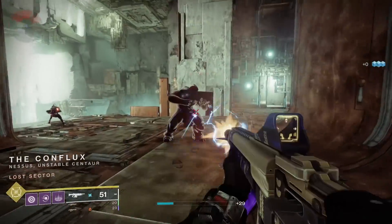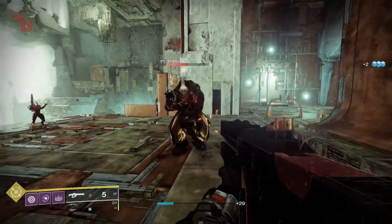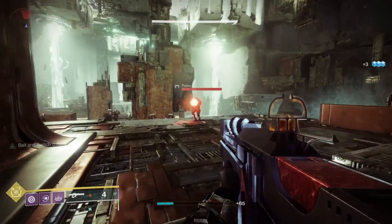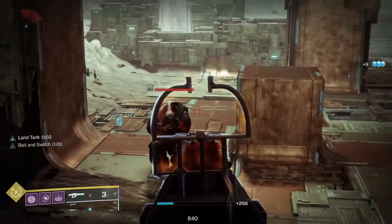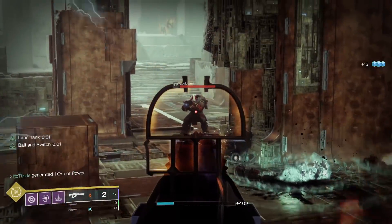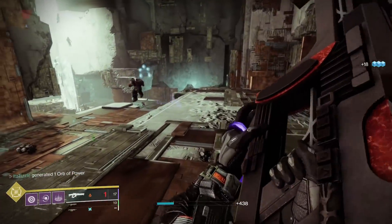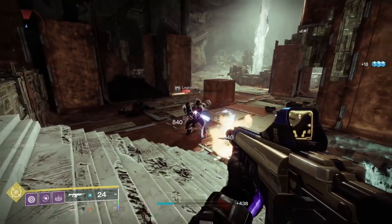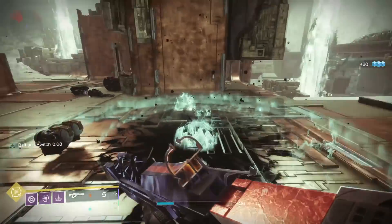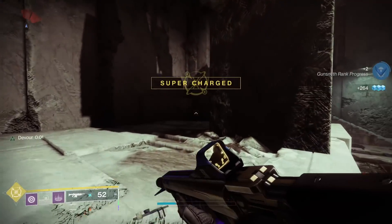One weapon that I love is the Exotic Grenade Launcher Wither Horde, and this weapon pairs perfectly with Bait and Switch. You could shoot an enemy with Wither Horde, deal a bit of primary damage, and then start going to town with Bait and Switch. I really think this is a top tier perk for content with champions, just because of how the perk works. You have to stun a champion in some way anyways, and that's usually with a primary, so you are already dealing damage with one of your weapons.